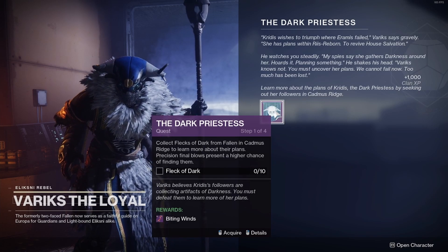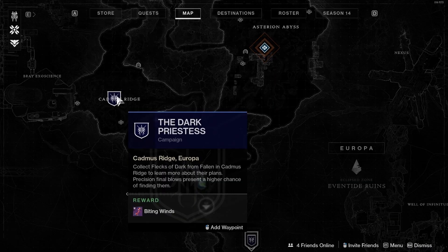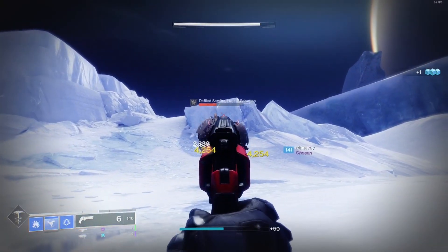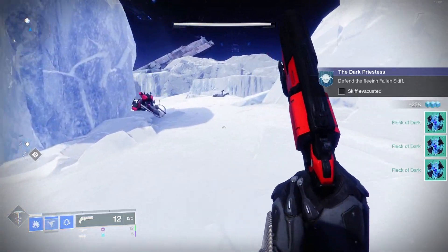Step one is collect Flecks of Dark from Fallen in Cadmus Ridge to learn more about their plan. Precision final blows present a higher chance of finding them. You need 10 Flecks of Dark. On your map you're gonna see the Dark Priestess campaign — you can add a waypoint if you want. Back out of Variks and go to Cadmus Ridge. Once you're there, get kills from the Fallen and try to get precision kills to collect the Flecks of Dark.